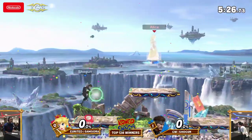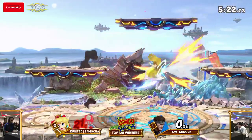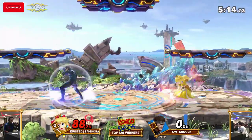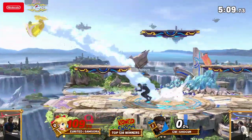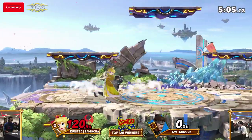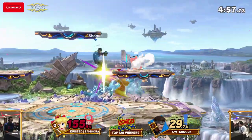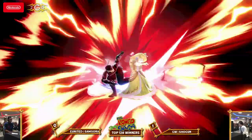Yo, weak back air? That hitbox lasts so long — it does, so much coverage there. Excuse you for being on the platform. Shogun knows what it means to have all these mixups on Samsora — how dare you get grabbed by me? You will now suffer eternal pain. What's crazy is Shogun's movement with Snake; I cannot even comprehend where the C4 is being placed half the time. Down throw, up tilt — that'll do it.